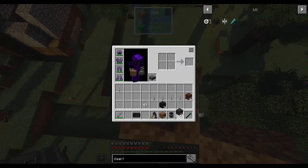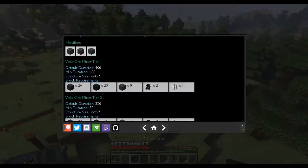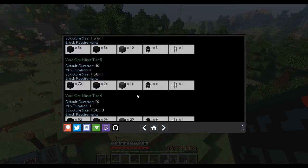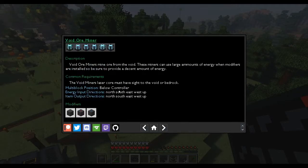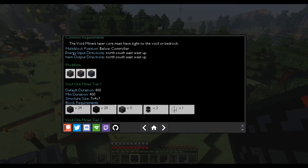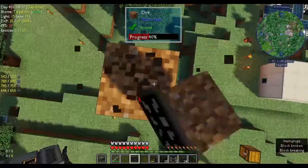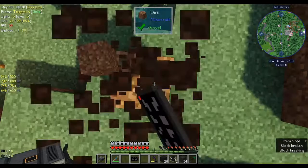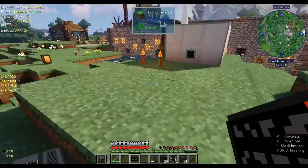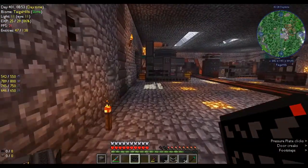Do I remember how to build with this? There's something I put down first — I can't remember. Let's see if the digital guide tells us anything. The multiblock position has to be below the controller — okay, what's the controller? Oh, the controller is that thing we didn't make! I knew we were forgetting something. Let's go make the controller.